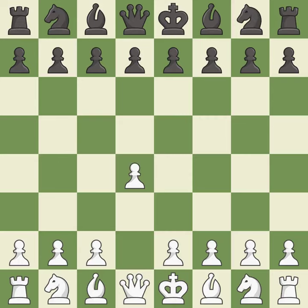Opening with the Queen's pawn controls the centre and usually leads to a more positional development of the pieces. The Indian game begins by controlling the important e4 square with the knight rather than a pawn. c4 builds a strong centre by controlling the important d5 square and creates a square for the knight to come to c3 without blocking the c-pawn.